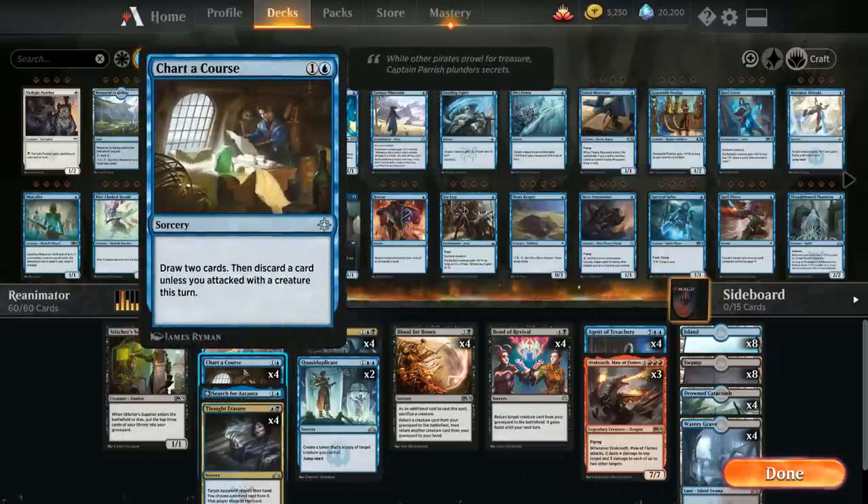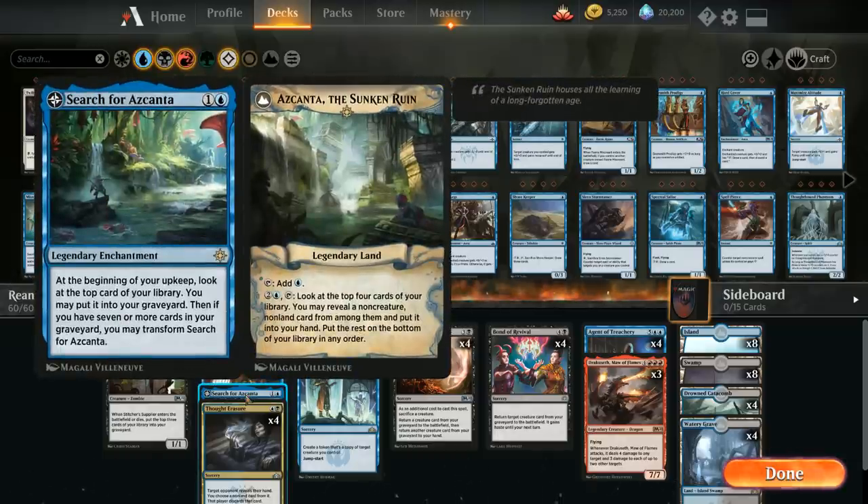At two mana we have the full playset of Chart a Course, which draws two cards and then discards one unless we've attacked with a creature this turn. We often want to be discarding since that's another way to put Agent or Dracoseth into the graveyard. We also have a one-of Search for Azcanta for card selection and milling, and once it transforms into Azcanta, the Sunken Ruin, it gives us another way to find reanimation spells — helpful in grindier matchups.